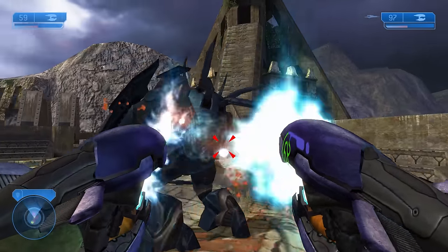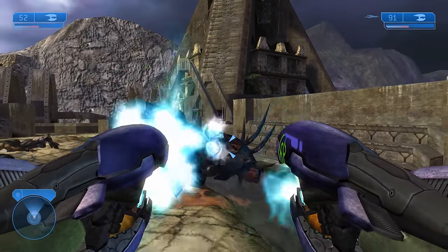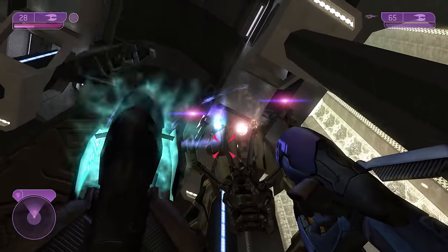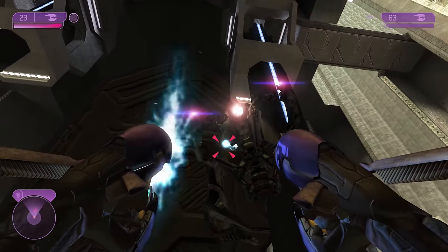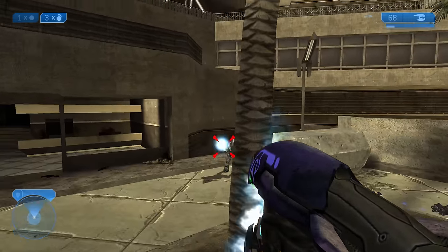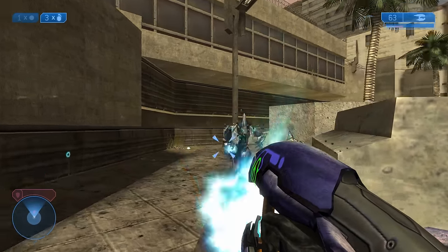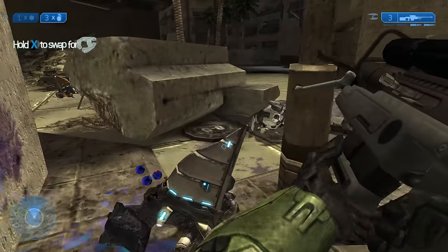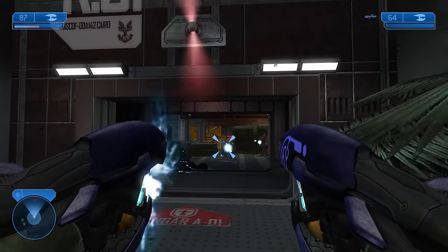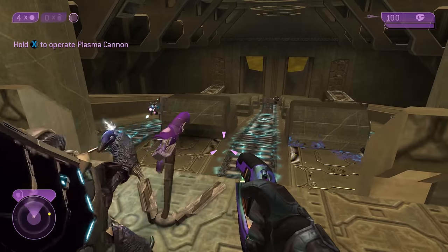Dual plasma rifles are actually fairly solid. At close range, firing both effectively gives a 50% damage boost versus firing just one. You can fire one at a time for consistent damage — as one overheats, your other rifle keeps firing, and the overheat animation time doesn't change while dual-wielding. The plasma rifle also works well single-wielded, doing good damage especially while spamming the trigger, and combos well with grenades and melee attacks. Even into elite armor, which has a 65% damage resistance against Plasma Slow, it's still decent since enough shots make the elite stagger. The plasma rifle is surprisingly good in the hands of friendly AI as well.